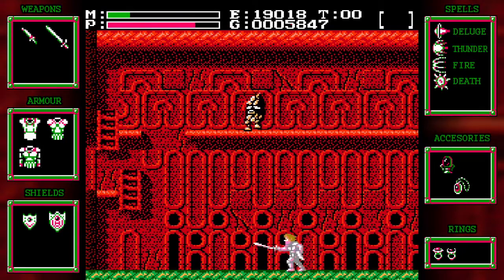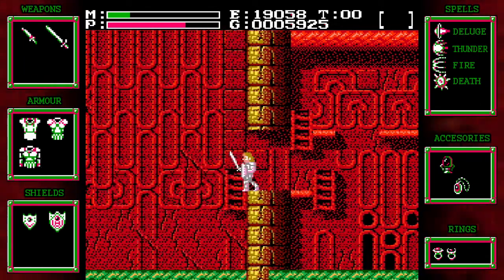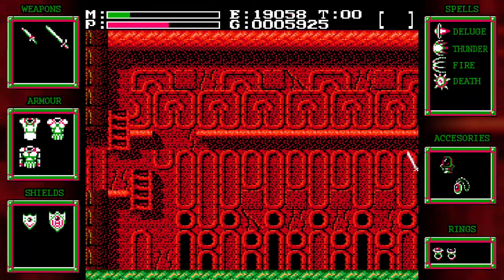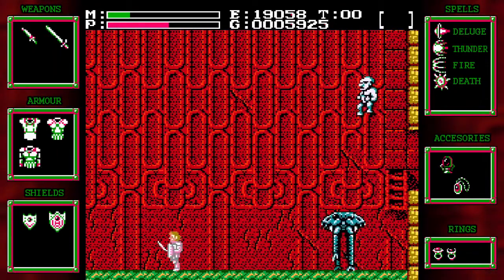There we go. Just hammering the attack button. Little dumb things like that, so frustrating. And of course you're right there. They're the worst areas for characters to spawn. Oh good, that one actually worked really well.